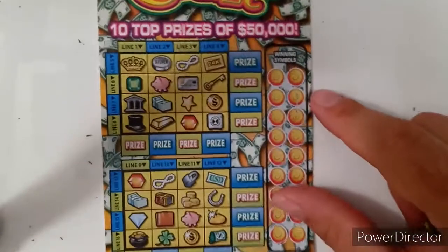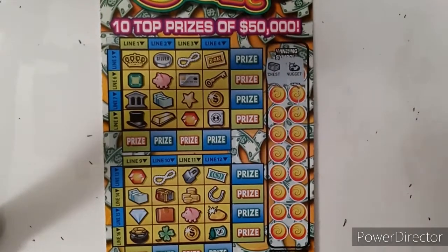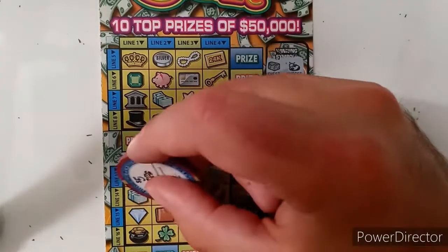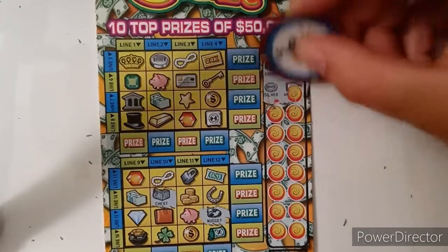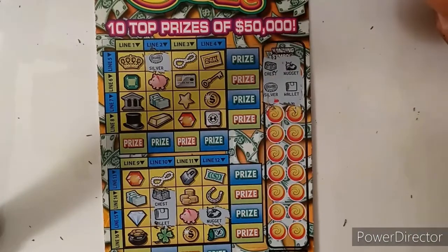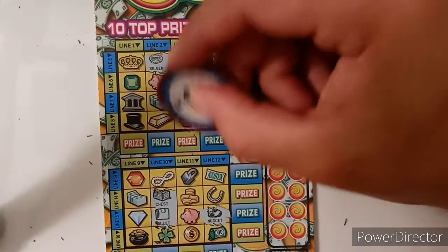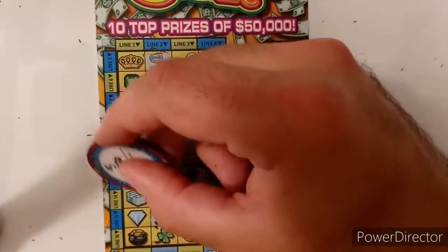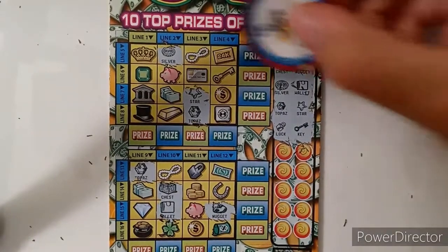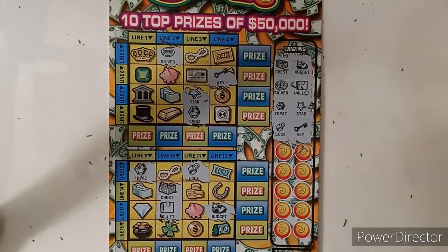And we got our last ticket for kind of Bingo Wednesday — ticket number 78. A chest and a nugget. It's a nugget. No chests. Silver and a wallet. Silver and a wallet. Topaz and a star on the same line up here — I like that. And there's a lock. Ain't that ironic — get those on the same line. Key. Give a lock. I think that was it for that.